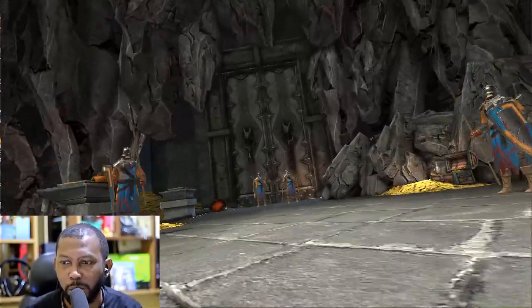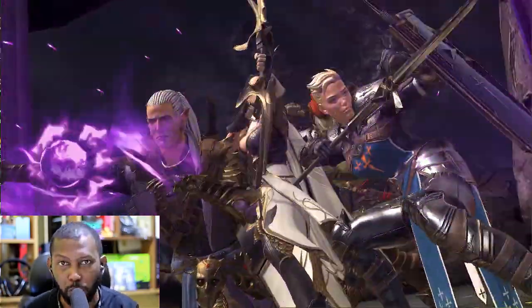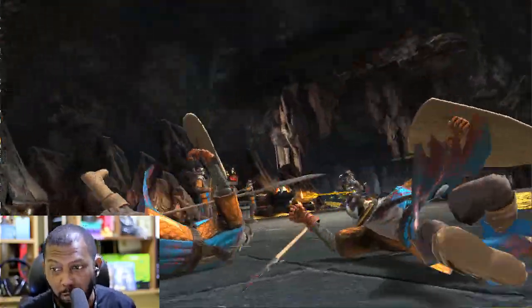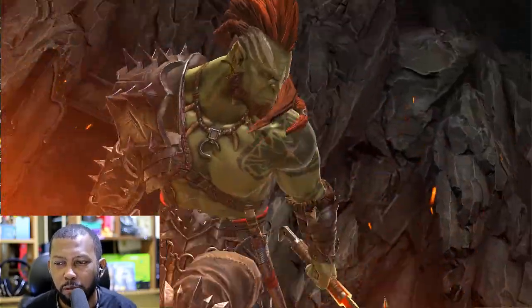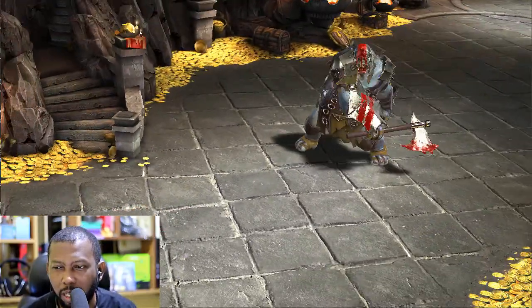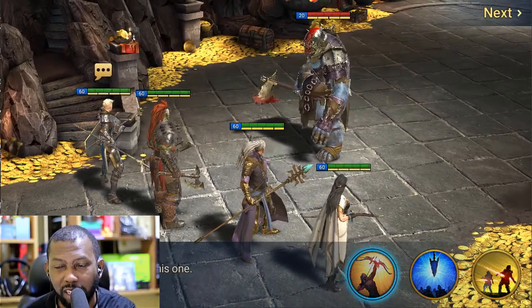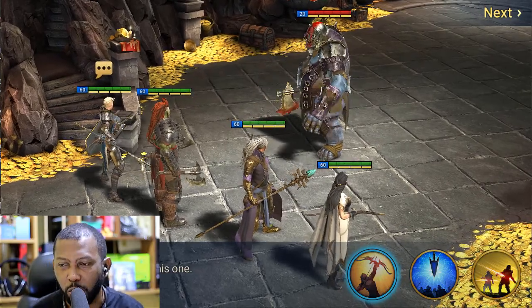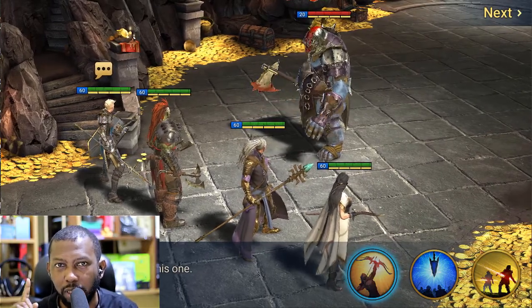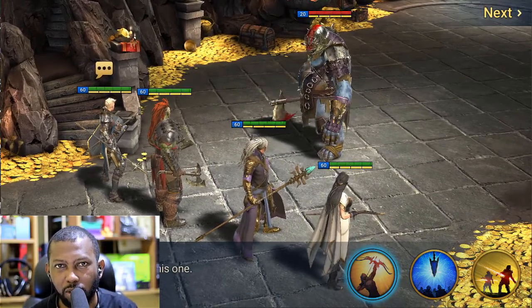Hey guys, Bricks5D here, and welcome to my brand new series on the channel where I take this free-to-play account tagged Noob2Pro and actually make it a pro account. In this range of videos in the playlist, we'll find ways to play free-to-play efficiently — it's all about efficiency. We'll see how we can graduate this account to one that is worth using and beating every content in the game. The main challenges will be: one, beat the Arbiter, and two, reach Ultra Nightmare in the Clan Boss.